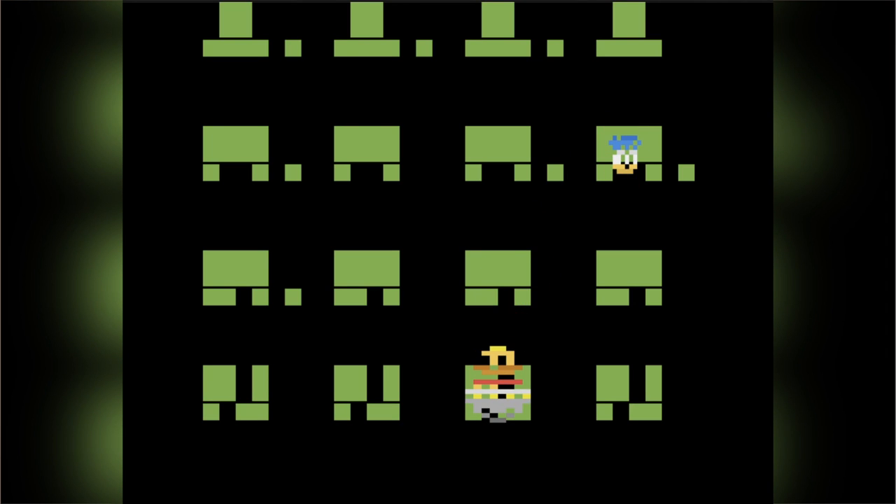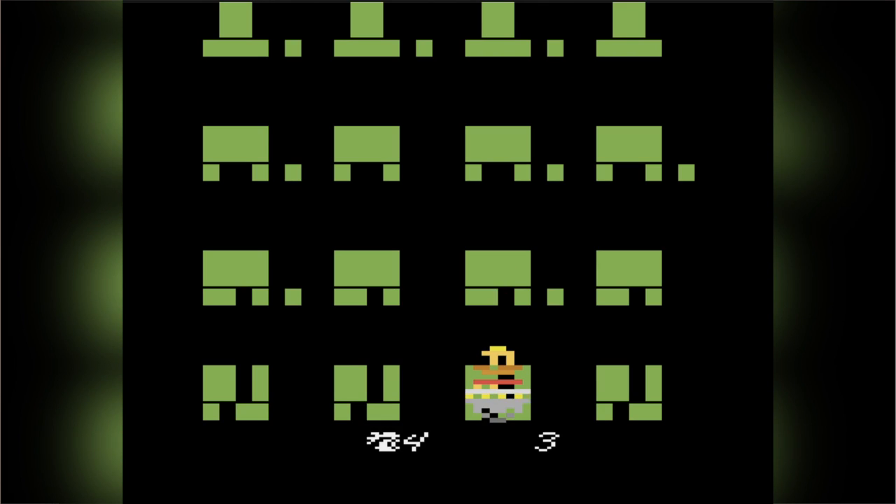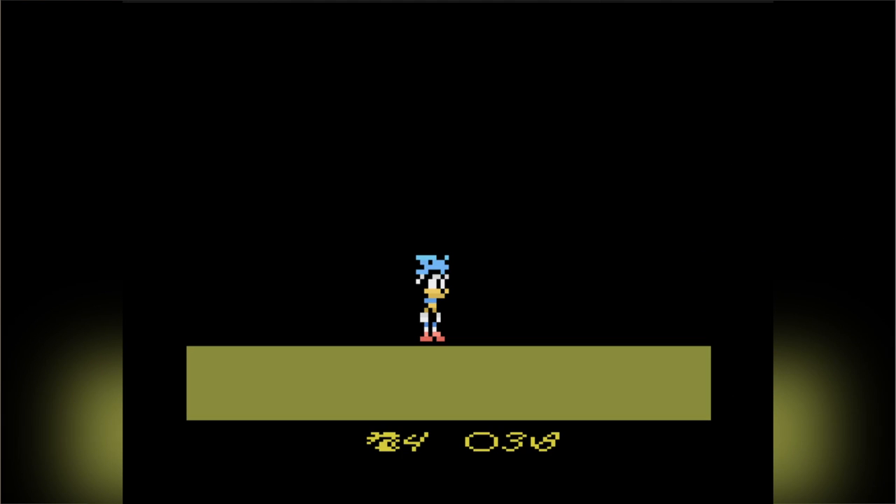Each of the four zones has four acts, but how it works is Robotnik's going to go to a random act of a random zone and then you have to move across the board to get there, completing each stage. Every time you complete a stage you can go to any adjacent stage across the map. Any stage you've completed you don't have to go through again — it's mainly just a chase against Robotnik. There's technically a fifth act which is a boss fight, and that will occur on whatever tile Robotnik himself is on.